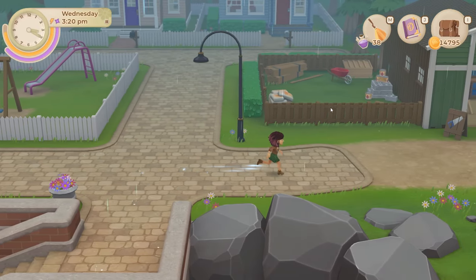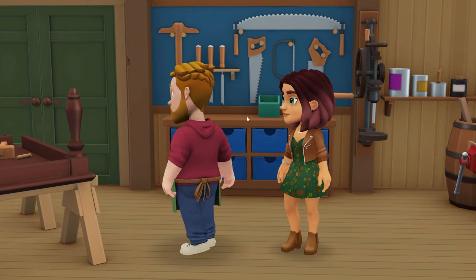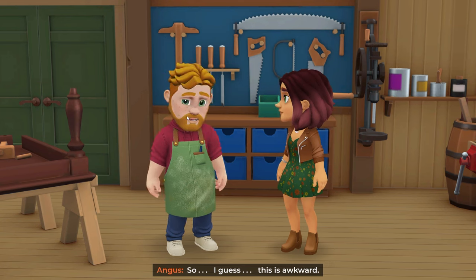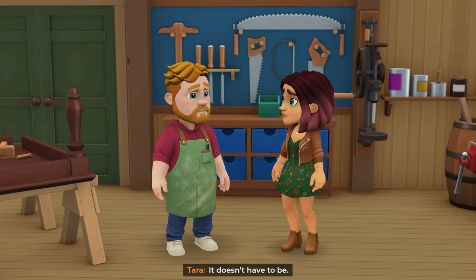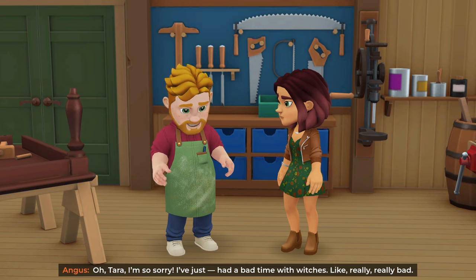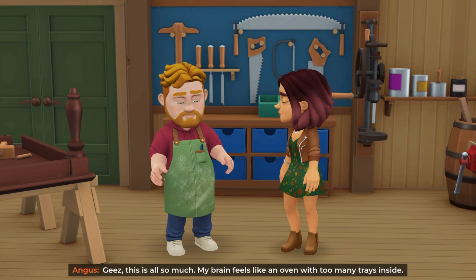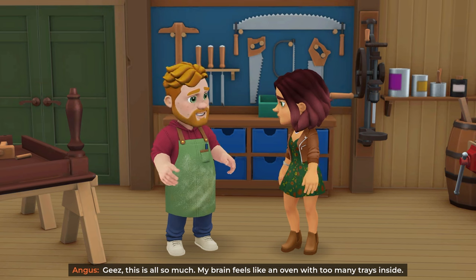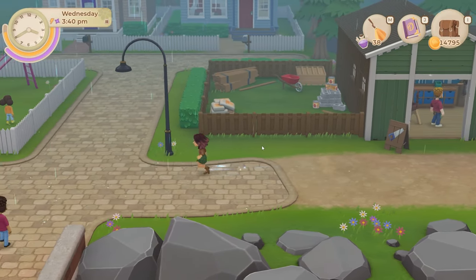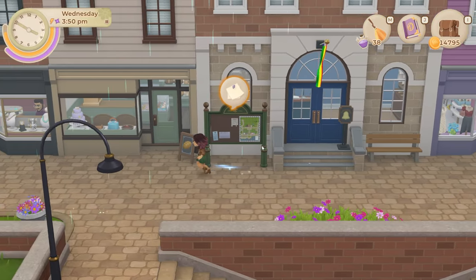'Angus — so I guess this is awkward.' 'It doesn't have to be.' 'Oh Tara, I'm so sorry — I've just had a bad time with witches, like really really bad. This is all so much, my brain feels like an oven with too many trays inside.' Poor Angus. Where on earth is Parker? Parker is nowhere on this island right now.